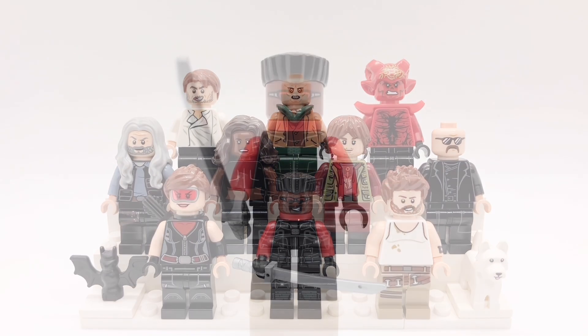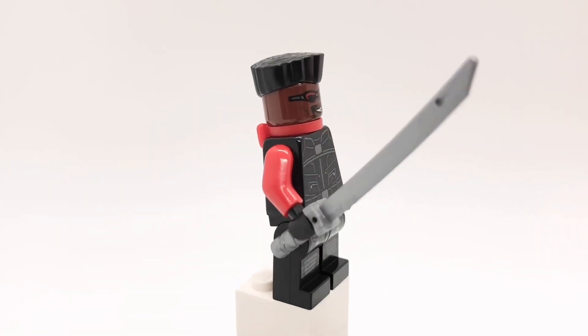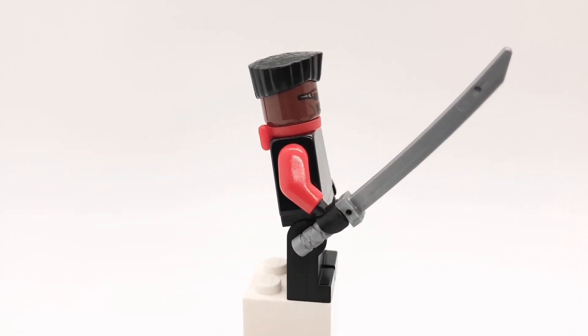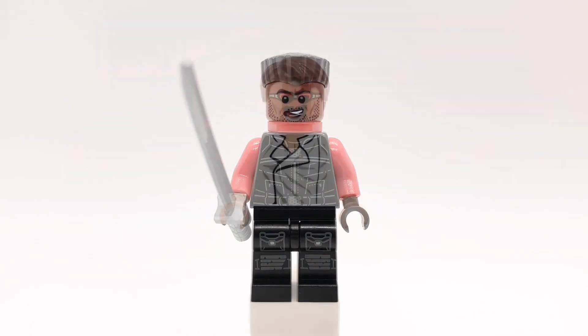Let's get started with these minifigures. First up is Blade. His hair is Baku's and his head is from the Daily Bugle set. I gave him a backwards red bow tie from the series 18 party clown. His torso is from Razor Fist but I gave him red arms and black hands. His legs are from the series 16 spy and I also gave him a flat silver katana.